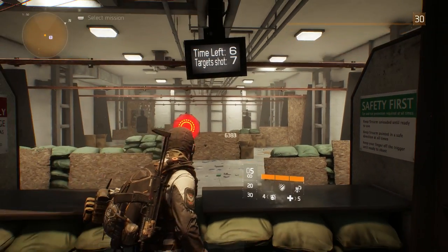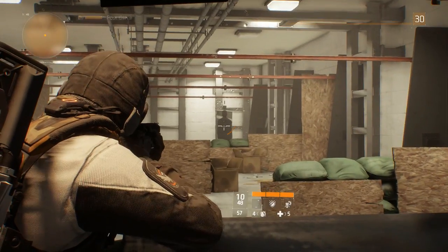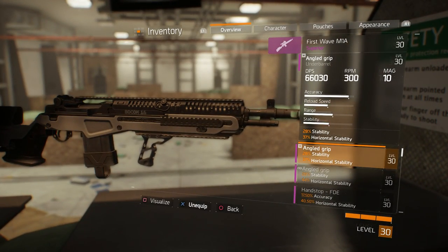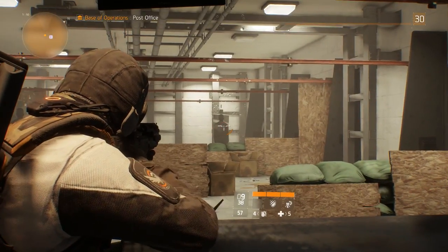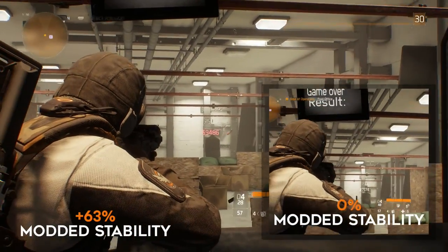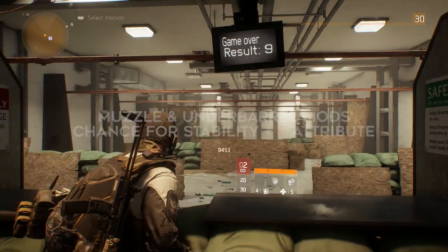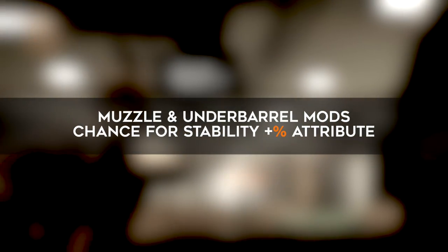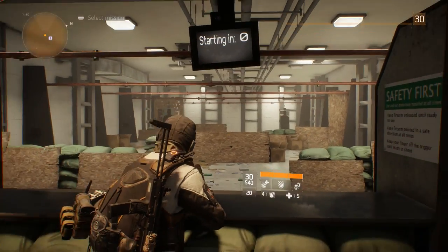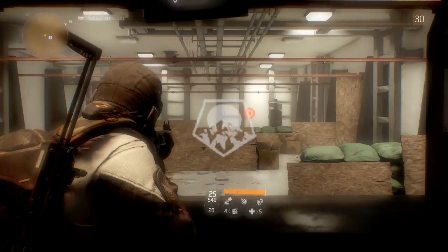In order for guns to be more easily controlled when being fired, you want high stability. This even applies to marksman rifles — here is a First Wave M1A without any stability mods, and here it is with a plus 63.5% stability boost from mods, so you can see how much you can change a gun's behavior with just a couple of mods. Muzzle and under barrel mods both have attributes that can improve stability, and submachine guns typically have higher stability simply because they shoot a smaller caliber bullet.